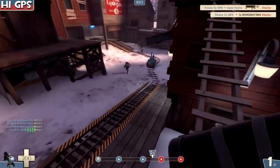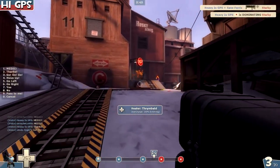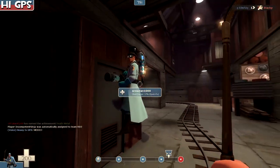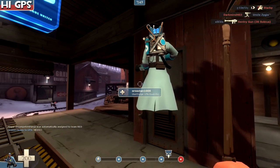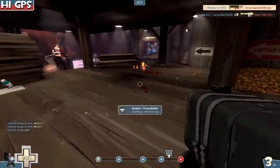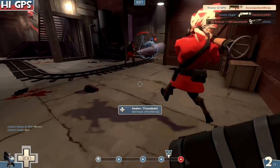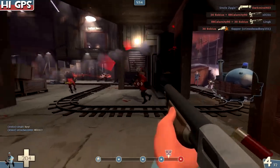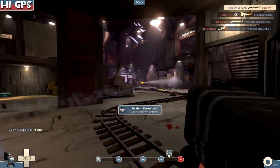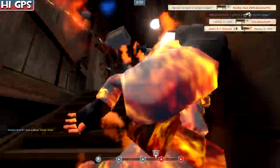So using it with the shotgun works, but it's definitely not the best. We have a medic here. On this map Barnblitz, there's the shotgun — we finished him off, now we have to reload. There are sentries and we didn't even bother with that, and then we died shortly after.